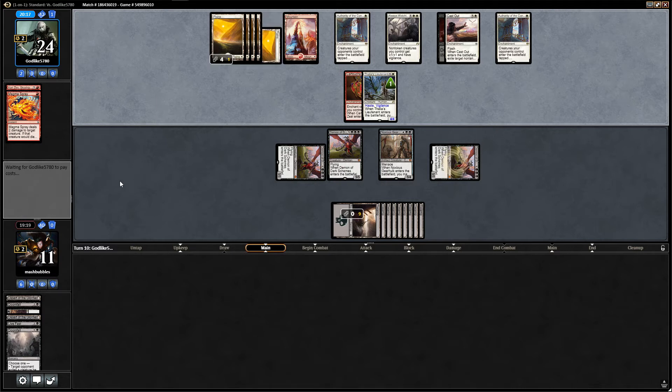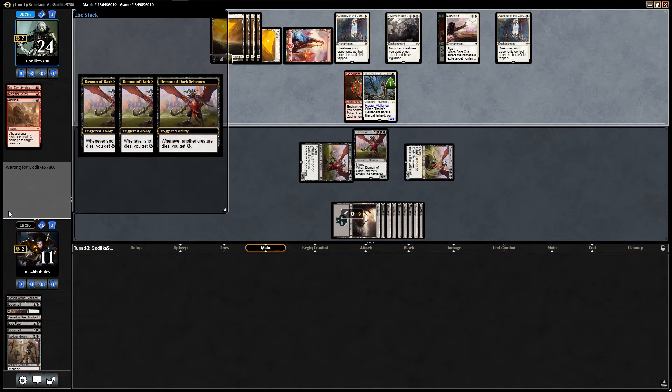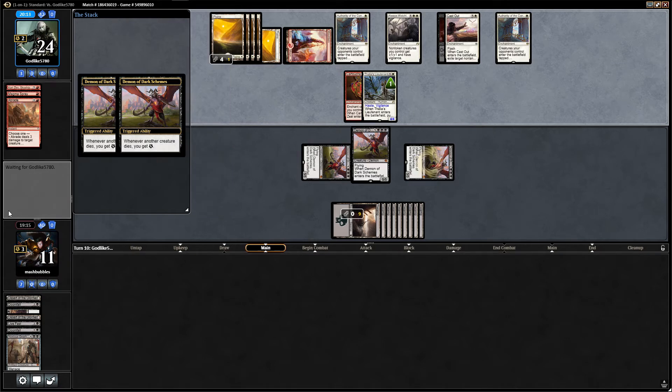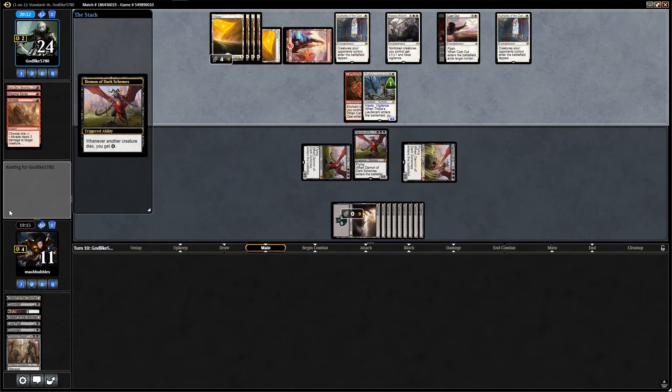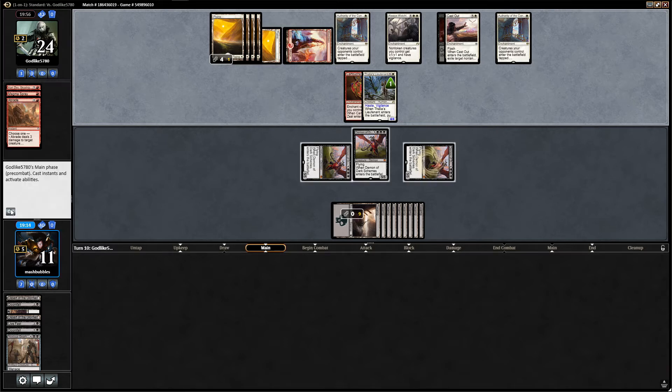An Abrade — but that doesn't matter to us because we can just bring it straight back and kill the creature. That was an absolutely terrible move for our opponent. Terrible move — we get back the Noxious Gearhulk and we take away Thalia's. That was a severe punt. They should have killed a Demon. Maybe they noticed their mistake because we can just get it back and kill the Thalia, gain four life, attack, boom.